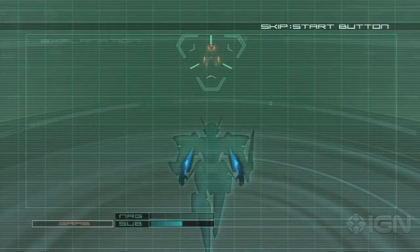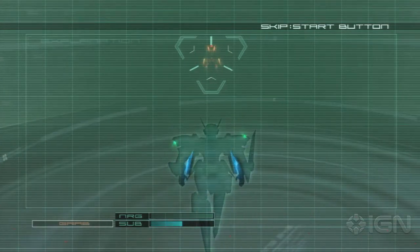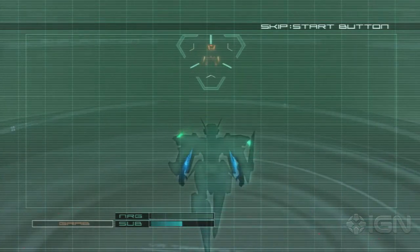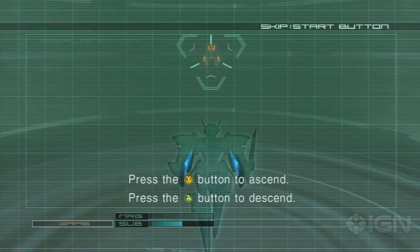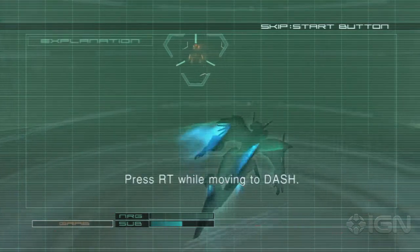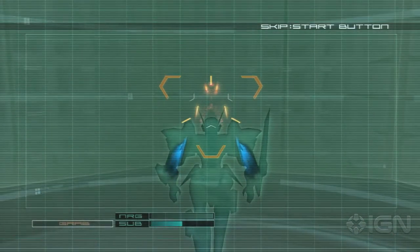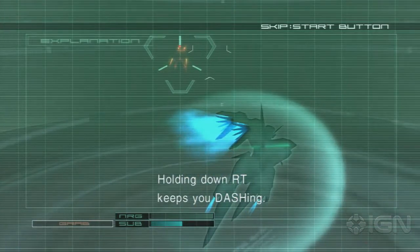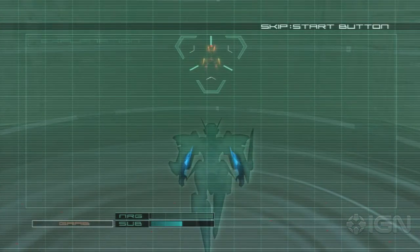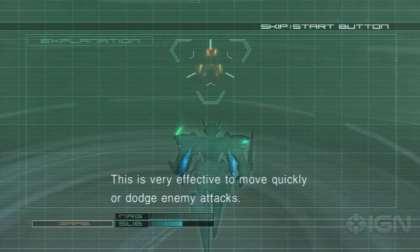I will explain about moving. Jehuty is controlled by input from the left stick. Press the Y button to ascend. Press the A button to descend. Press RT while moving to dash. Holding down RT keeps you dashing. This is very effective to move quickly or dodge enemy attacks.